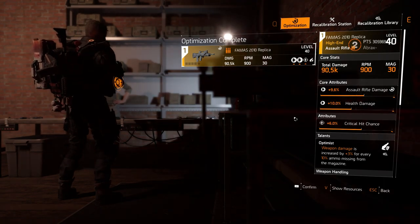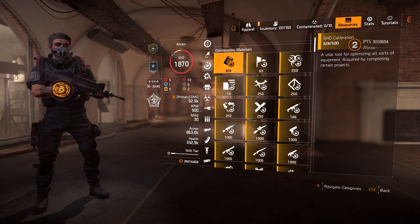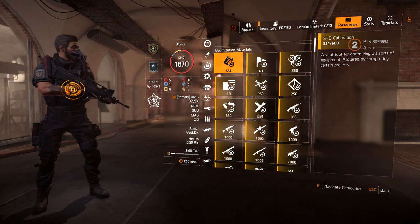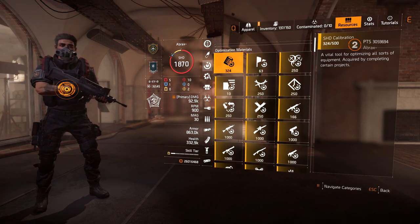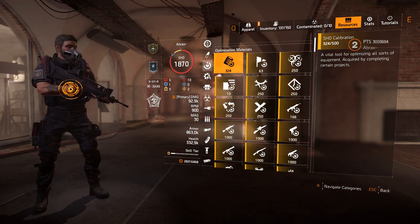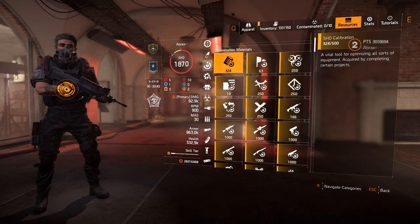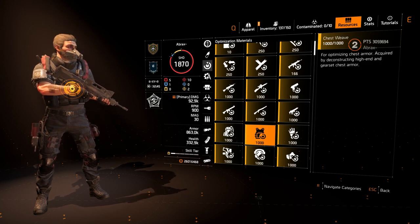To optimize attributes you'll need a collection of different resources being added with TU12 specifically for optimization. There are many different types and many different ways to gather them. Some materials come from simply deconstructing gear and weapons — these are gear slot and weapon type resources. For example, if you're optimizing an assault rifle you'll need the assault rifle alloy, or if optimizing a chest piece you'll need the chest weave resource.